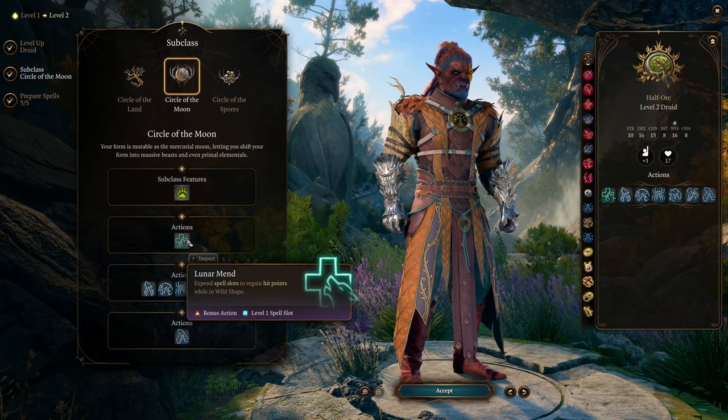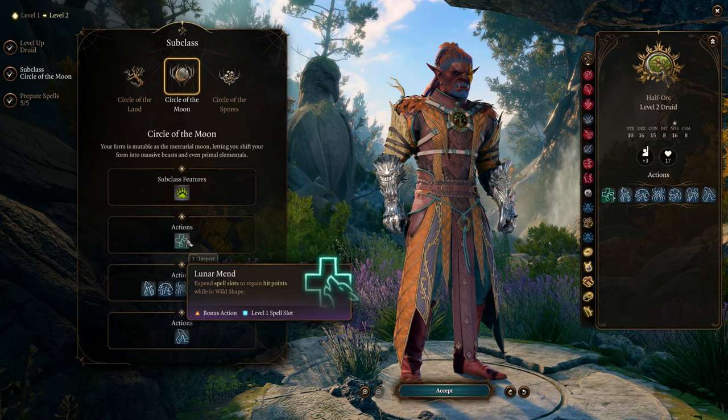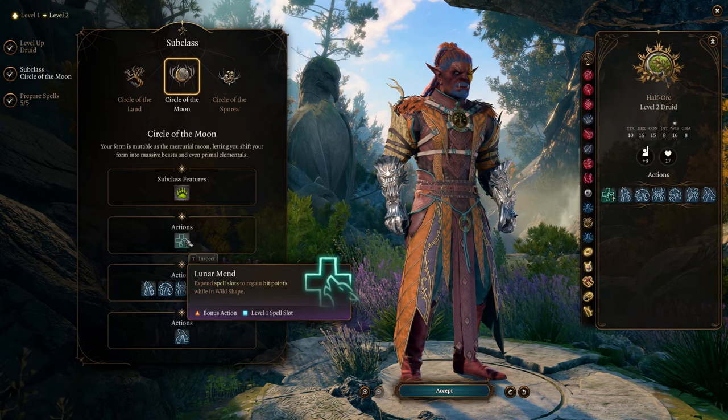Additionally, you gain Lunar Mended, which allows you to expend spell slots to regain hit points while in Wild Shape.